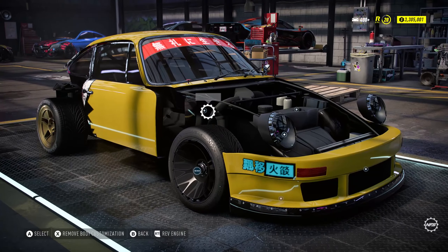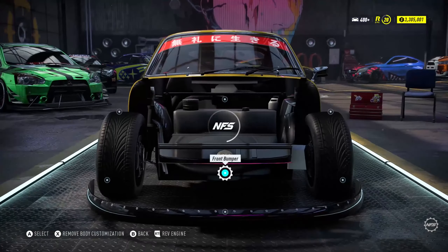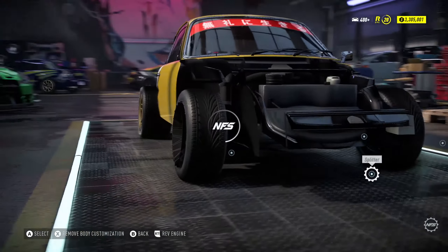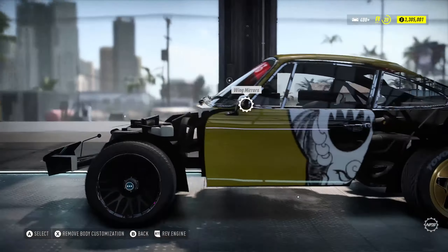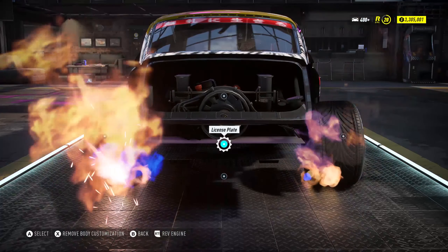Oh my god, we can't remove the exhaust — it's just gone. We're also going to remove the side skirts, the front fenders, and headlights. Oh look at this, it looks proper. We need to also remove the splitter and the mirrors. That's all we can remove. It's just a shame that we can't remove the door, but it doesn't matter — it still looks absolutely mental. Look at this! Oh my god, we can still see the flames! I honestly come up with some crazy ideas.